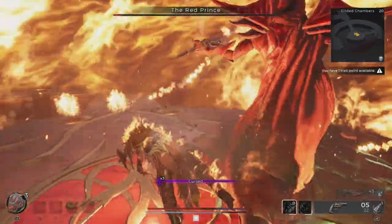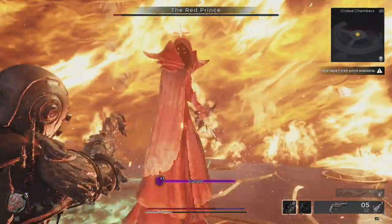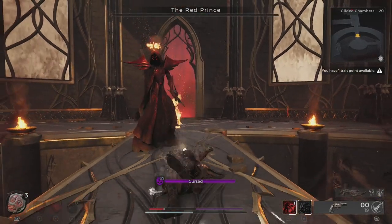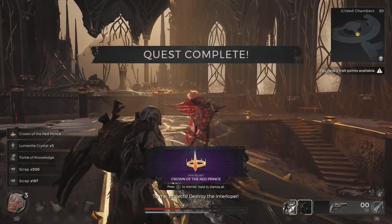It's worth noting it doesn't matter what difficulty you fight him on, so I'd recommend the easiest one because there's really no point in trying on any harder difficulties unless you're just trying to show off. Last-hit him with the knife and congratulations — he will drop you the crown and you can steal his drip.